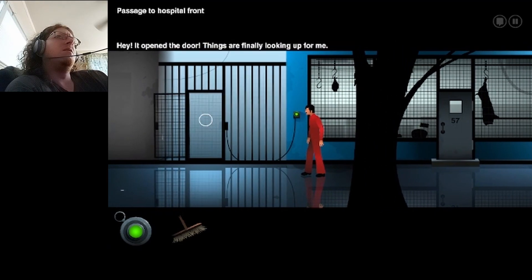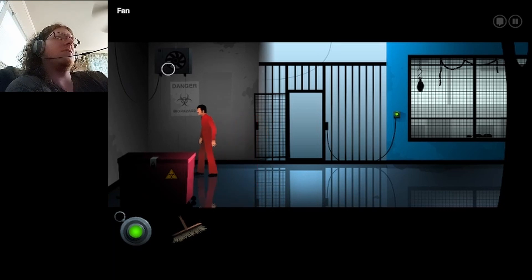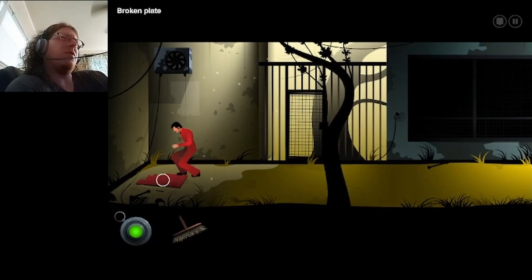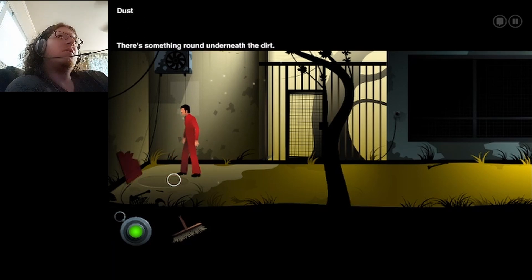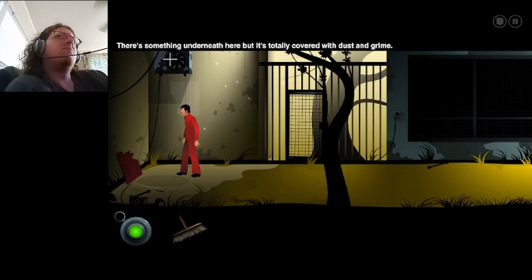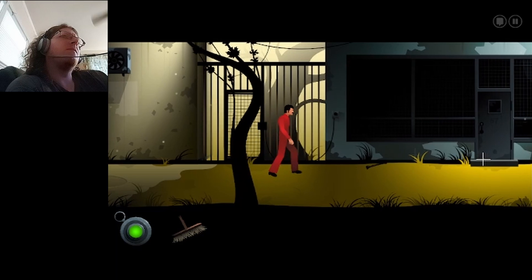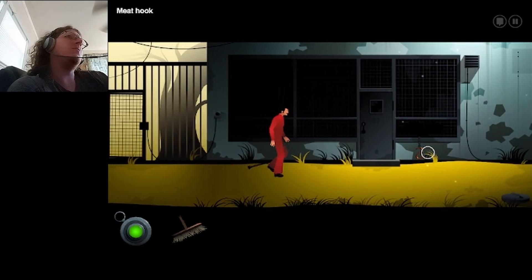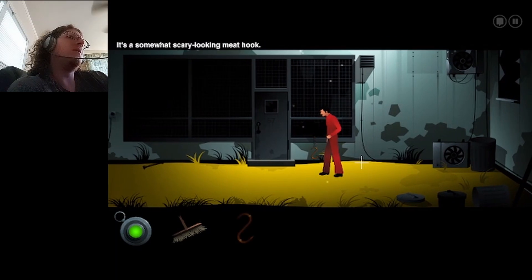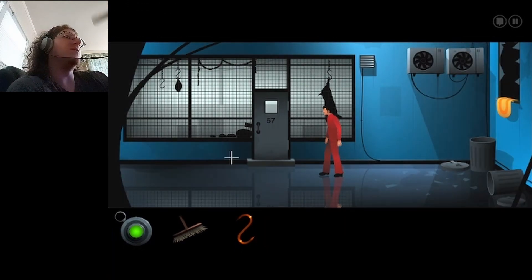It's a button. Hey, it opened the door. Things are finally looking up for me. It's a passage to the hospital. Let me just check around and see what's going on in the future. Broken plate. Something round underneath the dirt. Interesting. Meat hook. Why is that sticking out through the window? It's a much scary-looking meat hook.